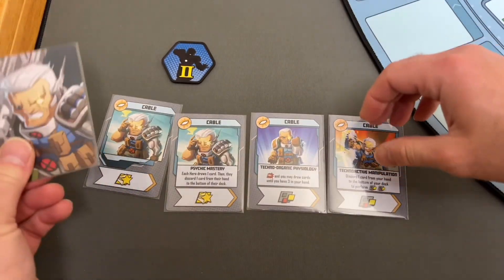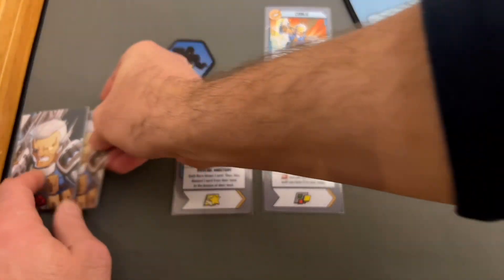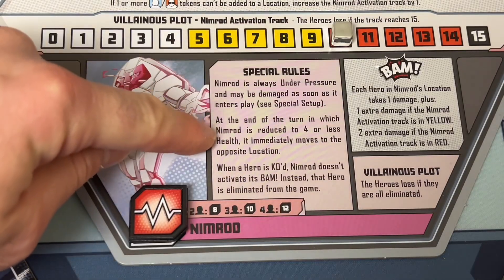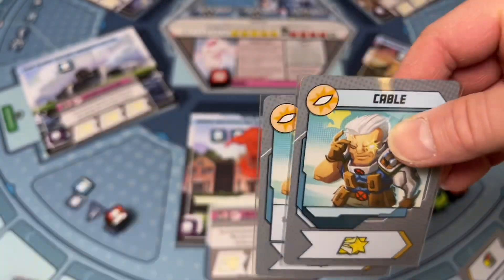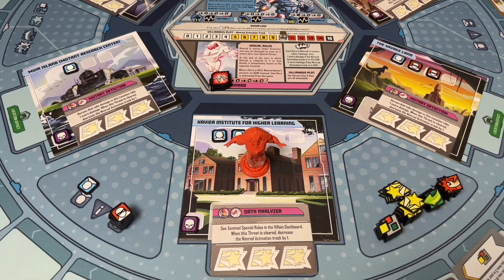Cable is running low on cards — only five left — and Nimrod has moved far away again. Cable plays Techno-Active Manipulation, discarding a card to get three wilds, then moves three spaces to reach Nimrod and hits him for one more damage, bringing Nimrod to three health. But dropping below four health again triggers the rule — Nimrod moves to the opposite side of the board. Cable's remaining cards are just wild stars with no attack symbols. There's no way to reach Nimrod or deal damage. Cable concedes. We lost — Nimrod defeated both Logan and Cable, and the Sentinels have taken over the world.